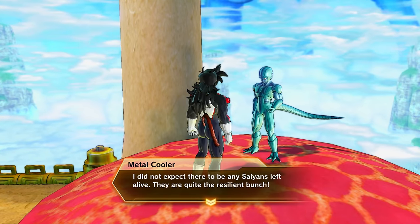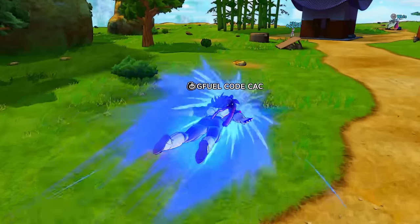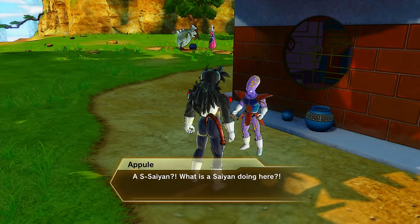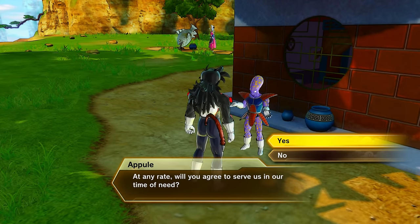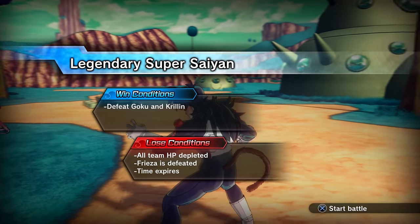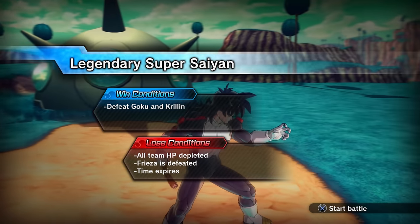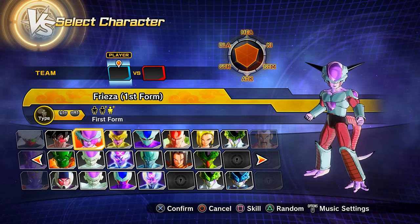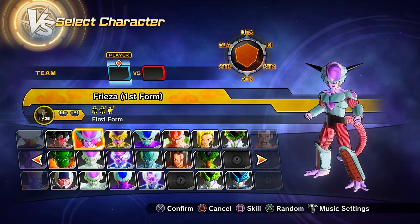We get nothing new from parallel quest 27, but parallel quest 28 requires a special unlock: first do PQ 27, then talk to Metal Cooler in Conton City, then talk to A-Pool in Conton City — he's in this general area. Clearing parallel quest 28 gets you preset 3 of First Form Frieza.